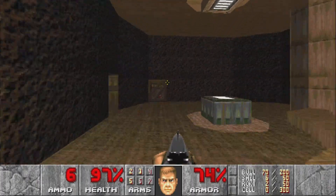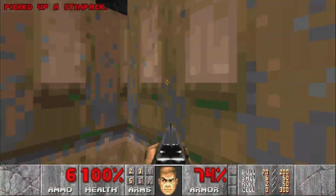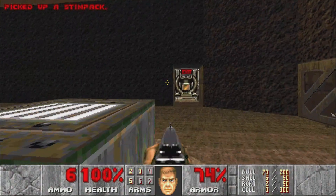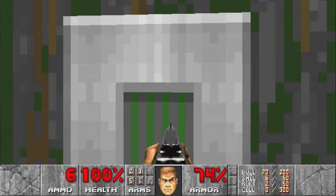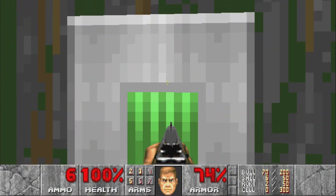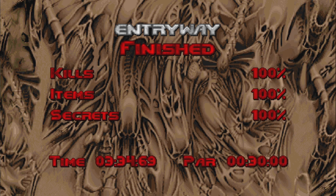Let's see, there's one more secret — it's right over here somewhere. Once again, this is not gonna be any type of challenge run or 100% run or anything like that, it's just me playing the game and commentating on it. That was mission one — Entryway. I got 100% everything because it's the first level and there wasn't much to get.